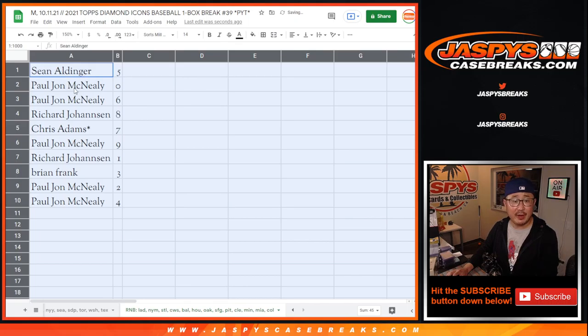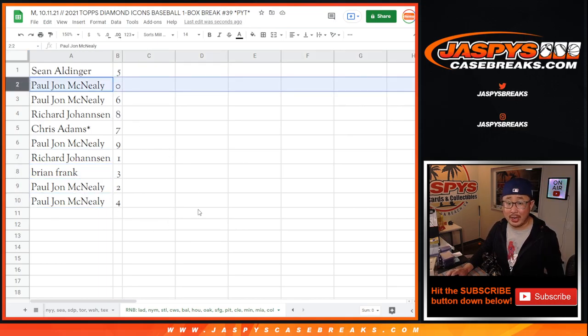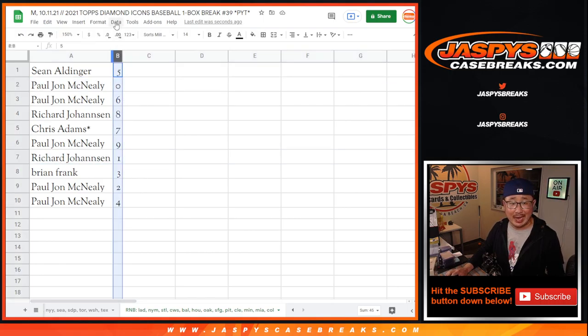Alright — Sean with 5, PJ with 0 and 6, Richard with 8, Chris with 7, PJ with 9, Richard with 1, Brian with 3, PJ with 2 and 4. Remember, 0 gets any and all redemptions, including the 1 of 1 redemption for that group of teams in that bottom tab, but Richard, you'll still get live 1 of 1s that pop out of this box.